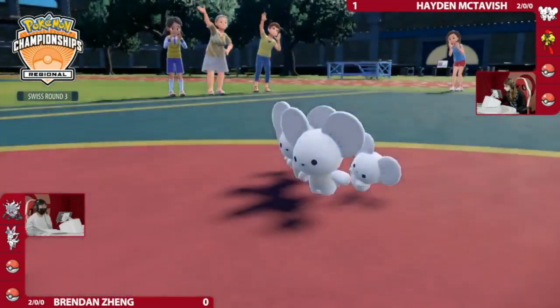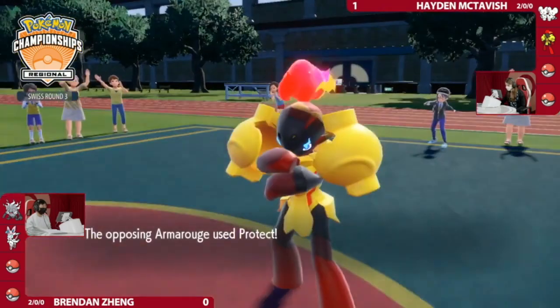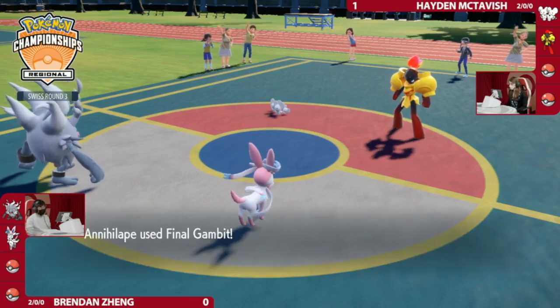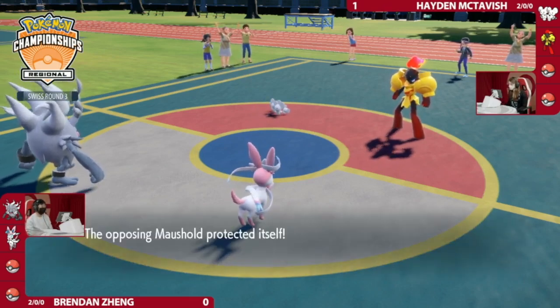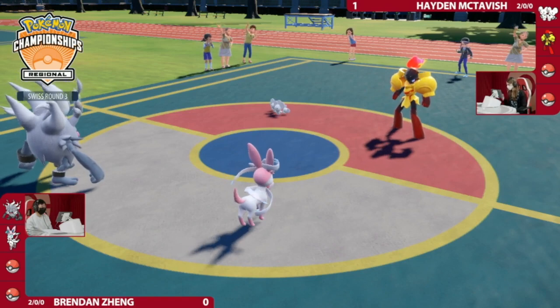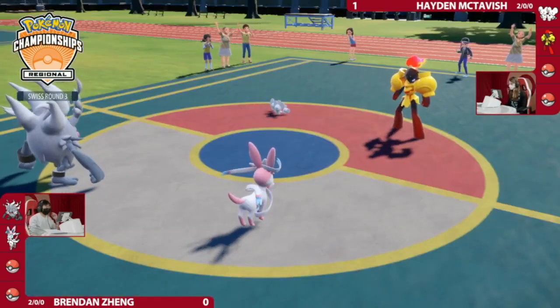It's just going to be Protect. Double Protect from Hayden to feel out what's happening on the first turn, as Final Gambit from Annihilape targets down Maushold. I really like the double Protect play because you know Brendan's Annihilape has the Choice Scarf item. So you're saying: if I double Protect and you stay on turn one, I know what you're locking yourself into.